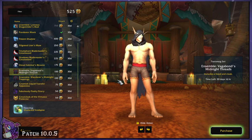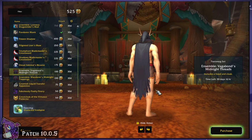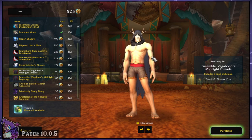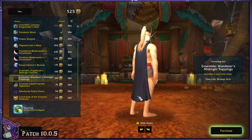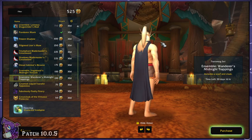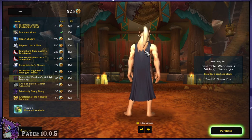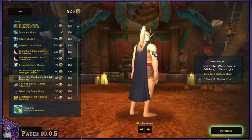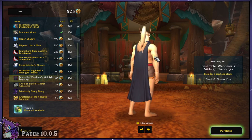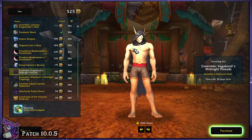Next we've got another ensemble — the Vagabond's Midnight Threads. Similar to last month, we have a neat high-res hood and a tattered cloak. These are two separate pieces. There's also the Wanderer's Midnight Trappings, which is similar but with a fully-fleshed cloak and a scarf version. Last month these were also available but in a different color — they were pink, and now they are a midnight grayish blue. They can be mogged separately, and they're cosmetic, so this neck piece and hood can go on any class.